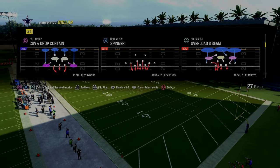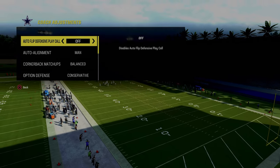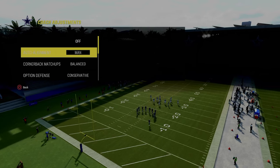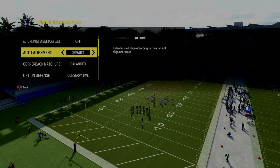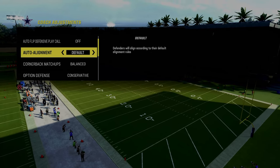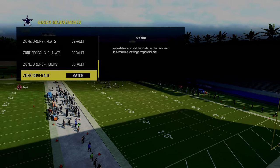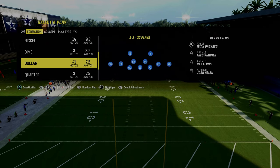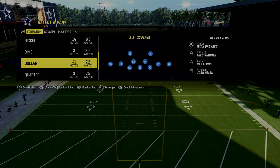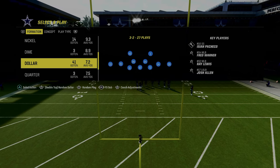Now, really important for this defense — a couple things we're going to want to do. In our auto flip, we want to make sure our auto flip defensive play call is set to off. For auto alignment, we actually want to leave this on default. You could leave it on manual align as well, but I personally just prefer default. And then we are also going to put our zone coverage here to match.